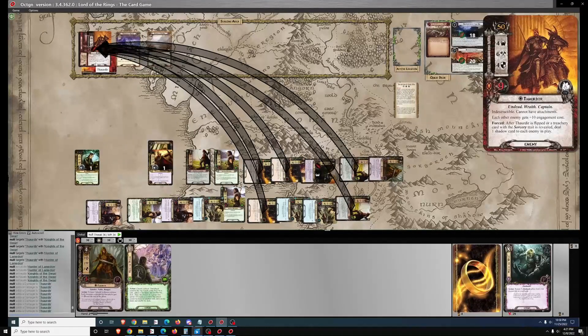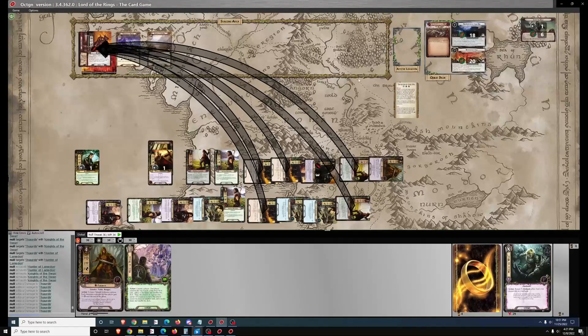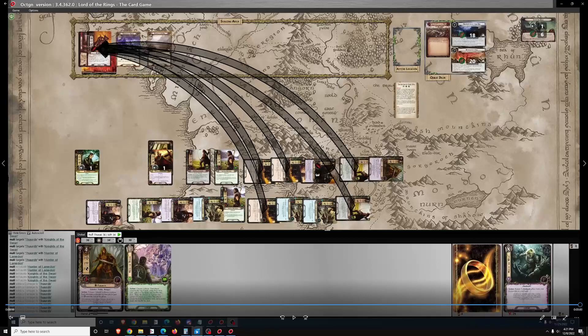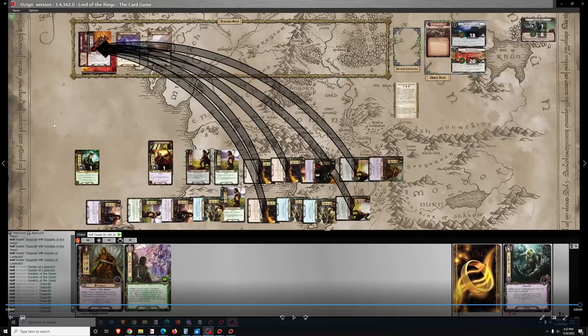Pretty clean run, because of the rapid setup I got — Knights of the Swan early to deal with the battle questing, and two very good opening hands with strong pulls. Definitely high-rolled in this one, and that's really what you need on this quest because it's very difficult. The only mistake I saw was failing to deal a shadow card to Thardir on one of his immediate attacks, but the shadow effects in this quest are relatively mild and the next shadow card would have been a plus one attack on a chump blocker — so no problem. Thanks for watching, see you next time.